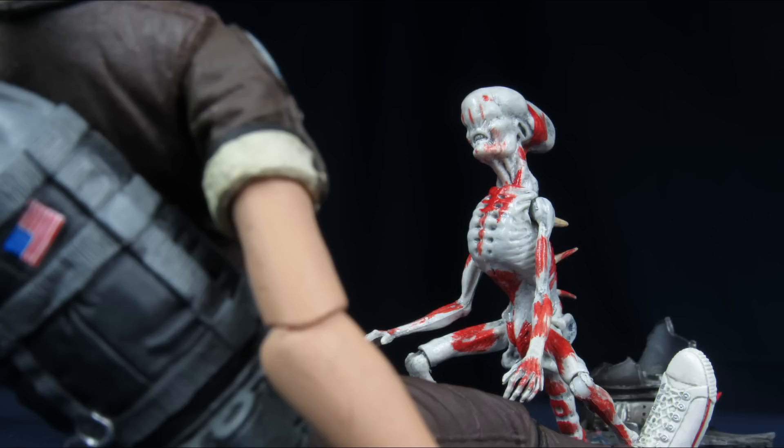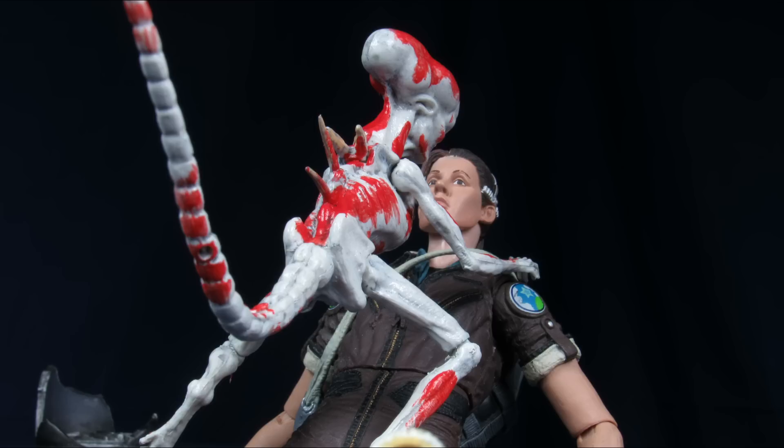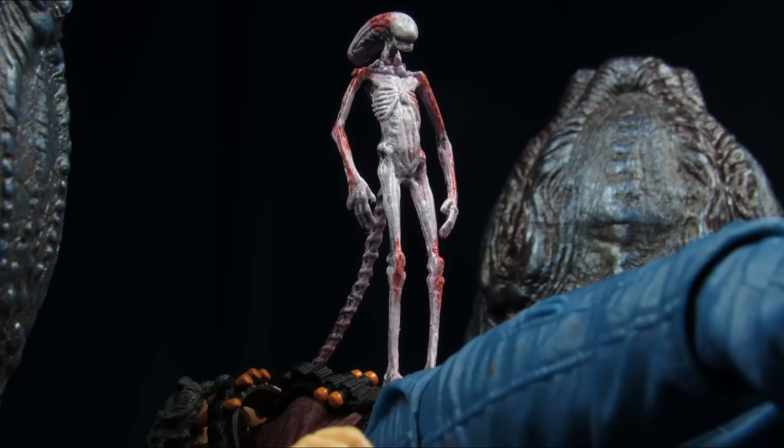Like, once you purchase this you pretty much have every creature from the movie, at least creature-wise. I do appreciate that they gave us two eggs — one's closed, one is open, variety. Two facehuggers, they're exactly the same — maybe they could have done something different, but I'm still happy, they still look good. Plus you're probably going to have one sitting in the egg and one sitting outside of the egg. As much as we were trash-talking the little chestburster guy, I still really like him — because it's different. It's not the original chestburster worm-thing. He's probably my one complaint in that I think he should have come on a little stand, just to help him stand up.